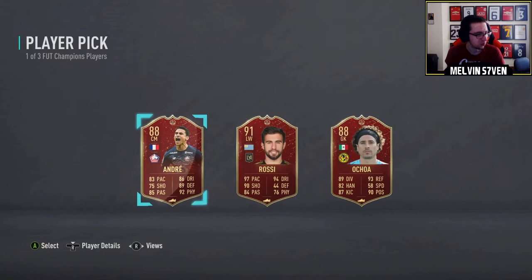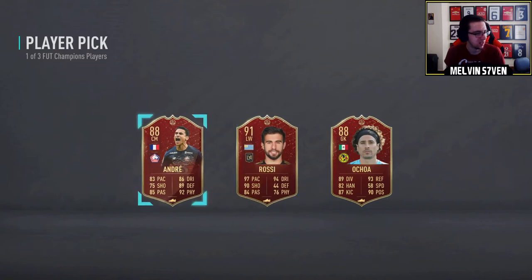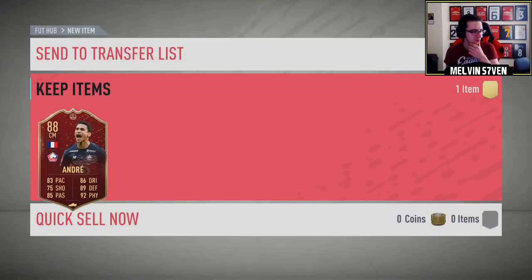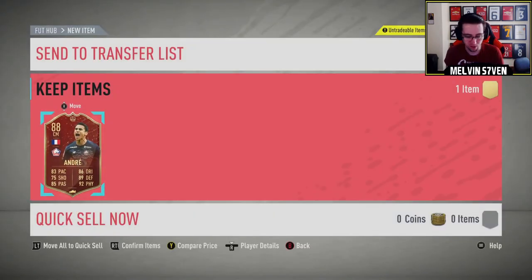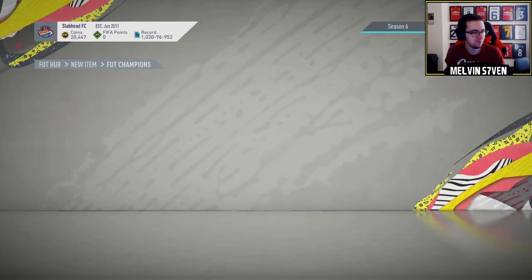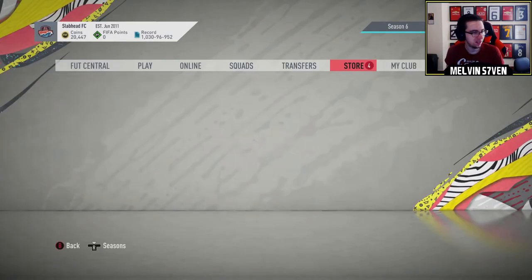I'm kind of torn. What's his weak foot? You know what, I'm going to take Andre because it means I've got a player who's got three-star weak foot, three-star skill moves so I can do the Idrissa Gay objective a bit easier. And then let's open these packs.